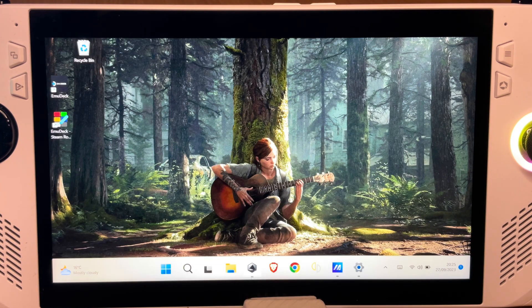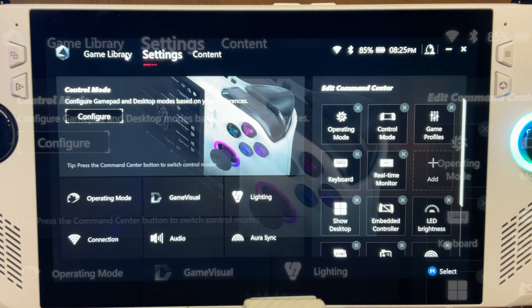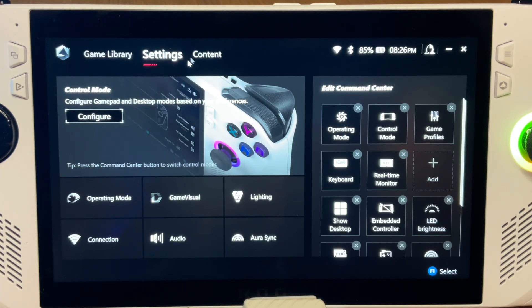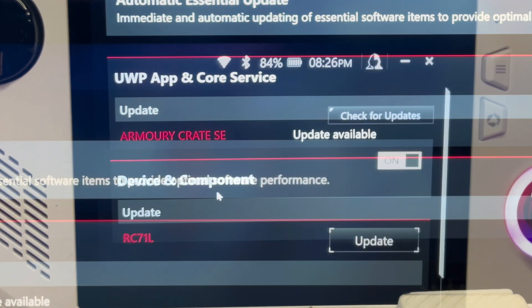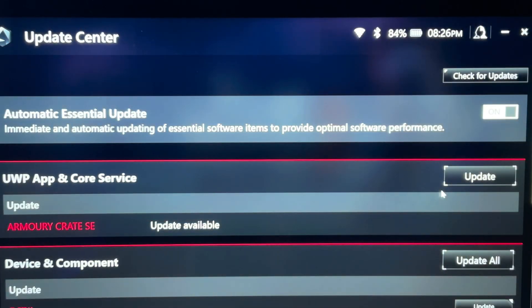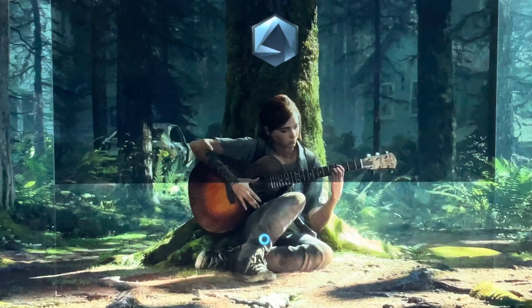Let's dive into Armoury Crates. In settings on the current version there isn't a calibrate button, which should appear on the new 1.3.15 version. Let's update by heading to Content then Update Center then Check for Updates. It's found the Armoury Crates update, so hit that update button and then Update Now.